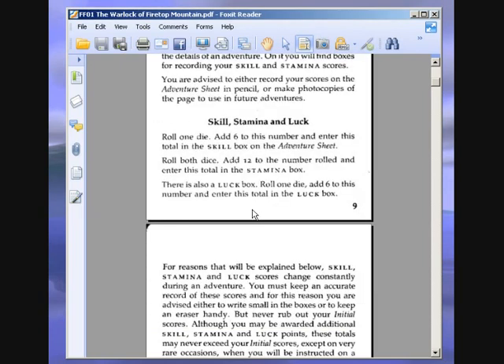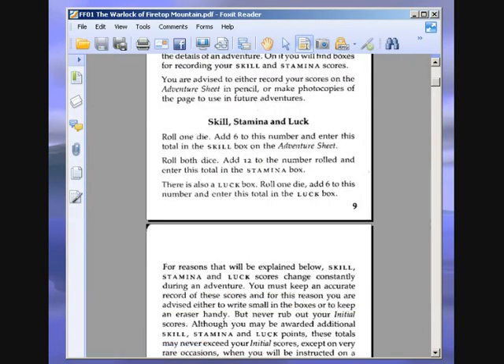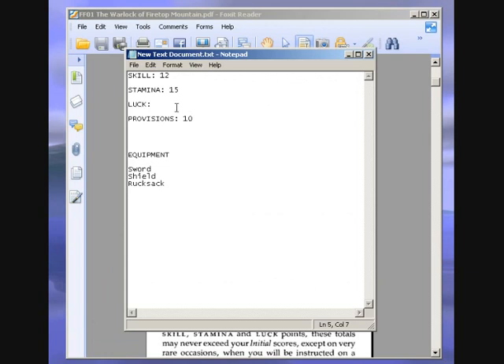There is also a luck box. Roll one die, add six to this number and enter the total in the luck box. We roll and get two, so we get eight luck. Again, pretty annoying, but I have to be fair.